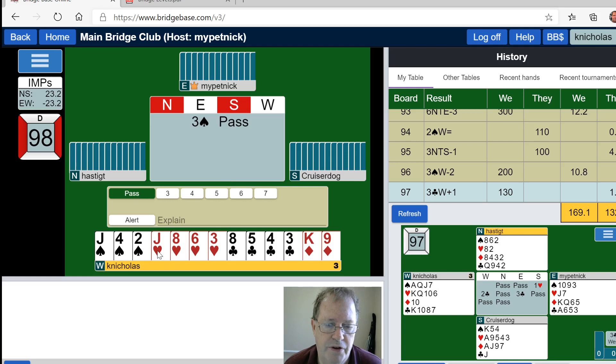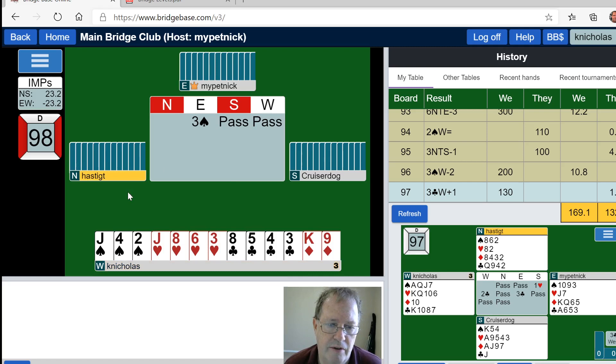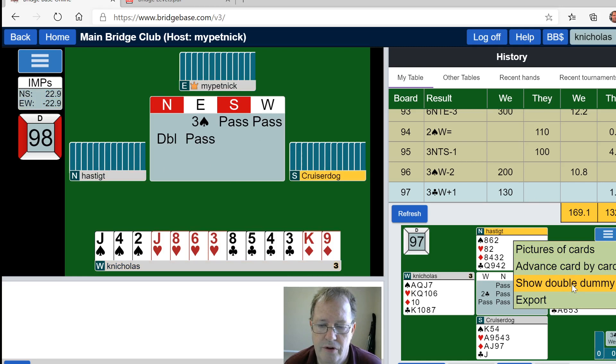I think that's pretty much what that hand was going to do. Now where are we? Five high card points, and partner did a pre-emptive three-spade bid which we will leave.